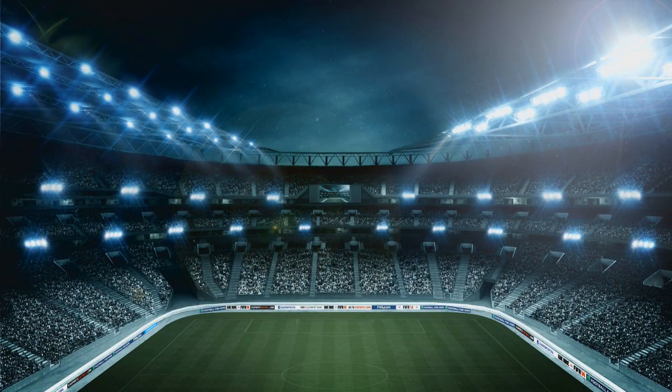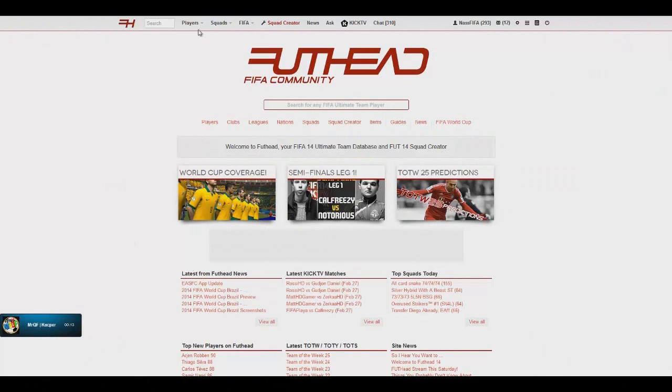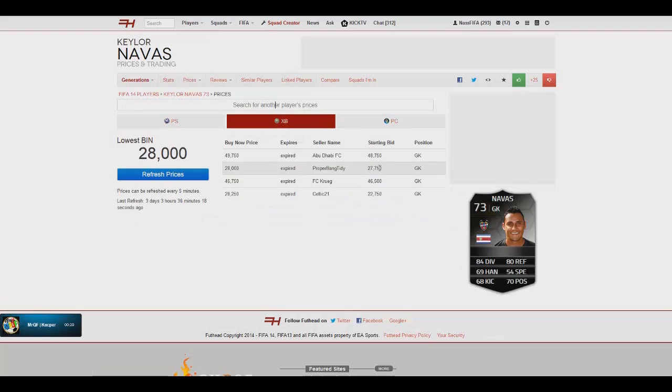This is how it works: we jump onto the market and we're gonna be looking for informs. You can also do it with normal silver players, but I do prefer to do it with the informs. We find this Navas guy, and then I jump onto FUThead and quickly look for the player. I click on him and look for the cheapest buy now on Xbox, which is 28,500 coins — so it's not worth bidding on that. But there's also a start price for 22,750 coins, so it's worth bidding on that one. That's also how I sometimes find my players by going on FUThead and clicking on the price information, where you can also see some low starting bids.